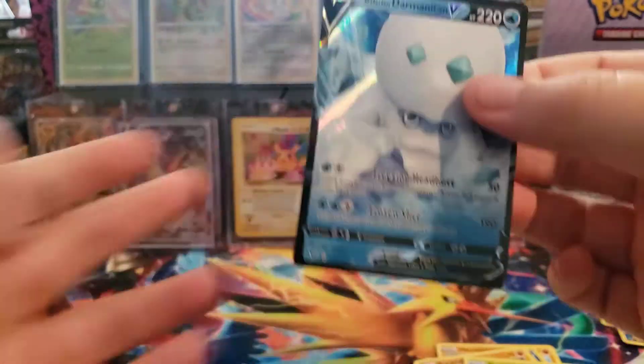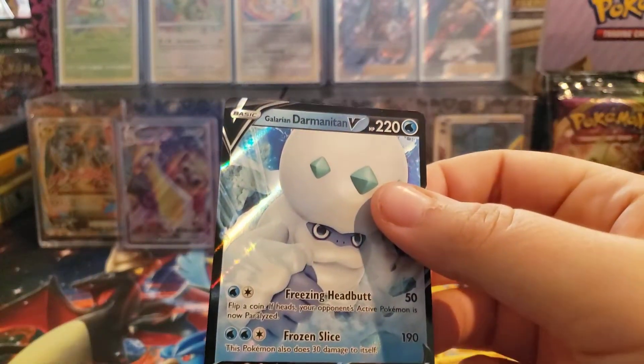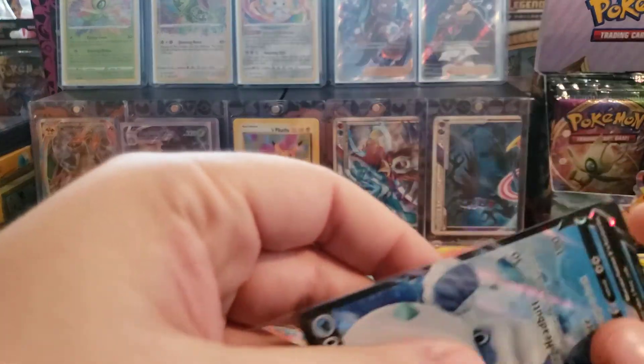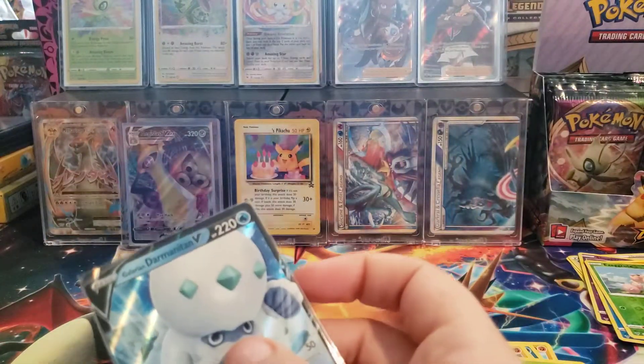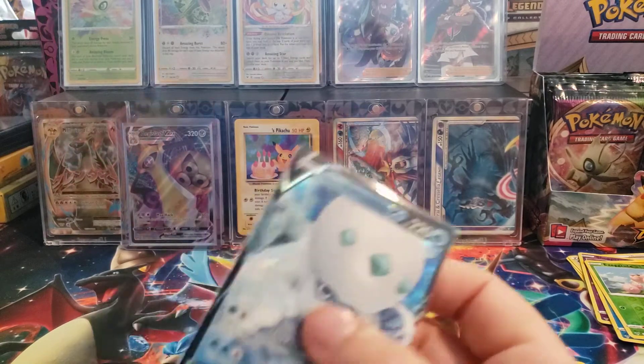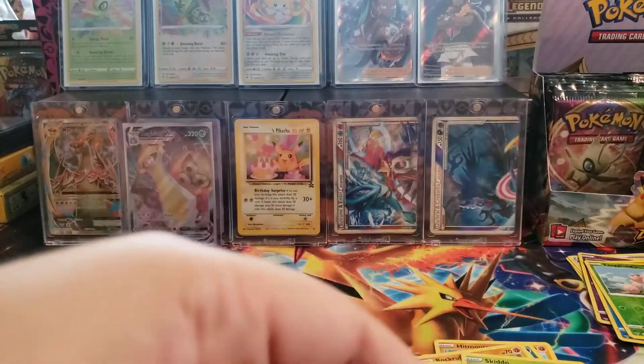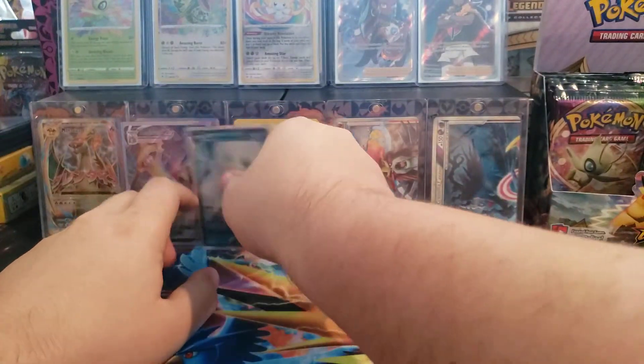But the Secret Rare Rainbow Pikachu is really expensive right now. Galarian Darmanitan - alright, it's actually my first time pulling this card. I have it in Japanese, I believe. We'll take it, why not? Nice to get a different V card. Hopefully we get a Pikachu V out of this box. Some Pikachu would be nice.